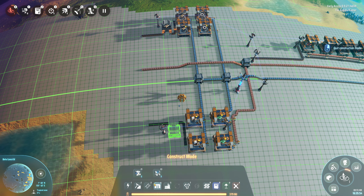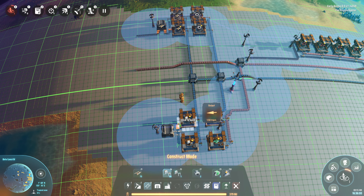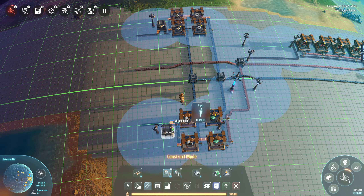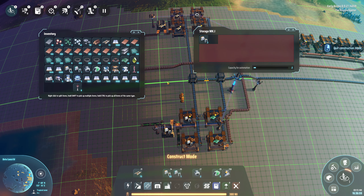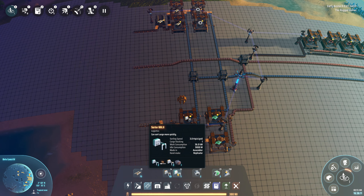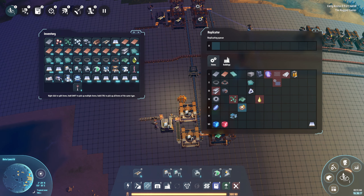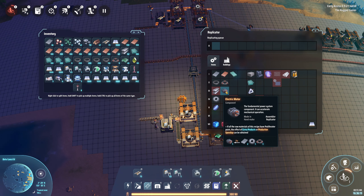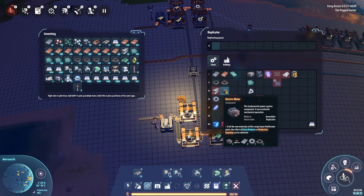Storage goes in there. So then we have these popping onto there, into there and out there - again we reduce that. However we can now upgrade these - so we now need two sorters and one of the new electric motors. Still thinking about that. Construction line construction line - what do we need? Gears and iron.